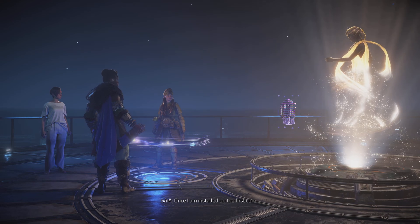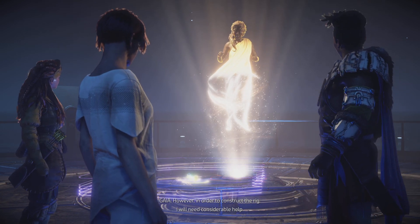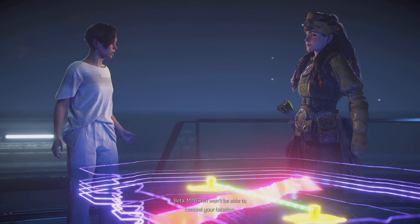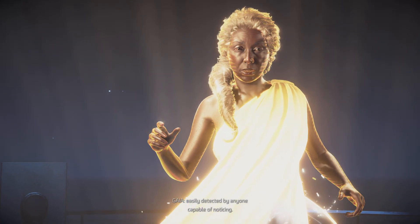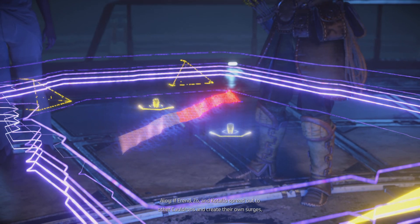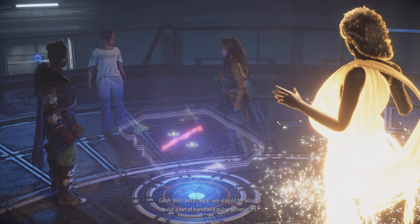Once I am installed on the first core, I will call down Hephaestus on the other, trapping it. I will then initiate the merge. However, in order to construct the rig, I will need considerable help. Can you build it? I suppose I could, but it's not gonna work. The Zeniths will find you. Minerva won't be able to conceal your location. That is correct — absorbing Hephaestus will create a significant power surge, easily detected by anyone capable of noticing. But what if there were multiple power surges to fake out the Zeniths? If Erend, Zoe, and Katalo spread out to the other cauldrons and create their own surges, would those conceal the one at Gemini? Analyzing. Such a tactic might be effective. With Beta's help, we should be able to build a set of handheld pulse generators.